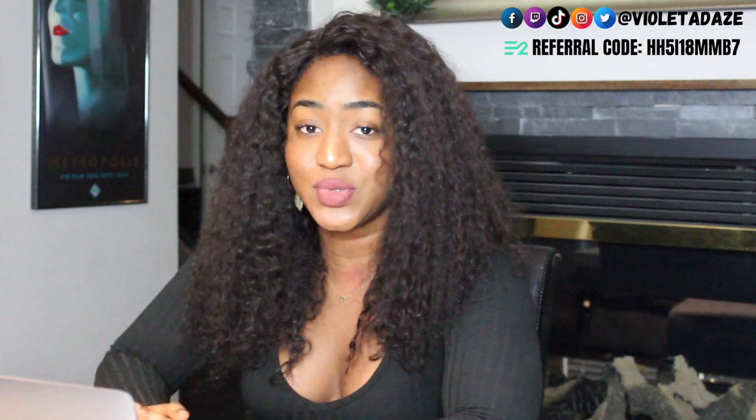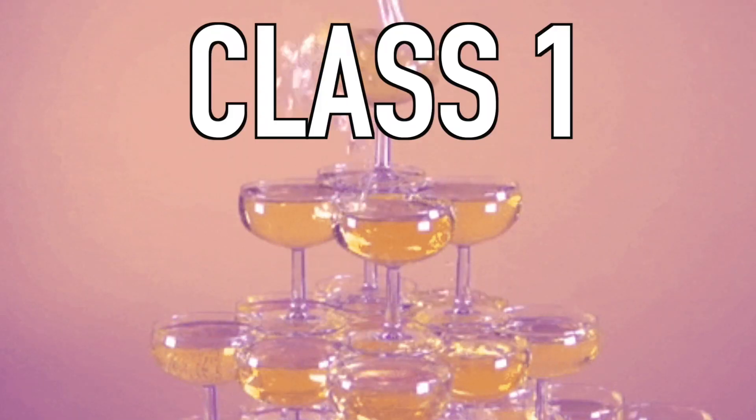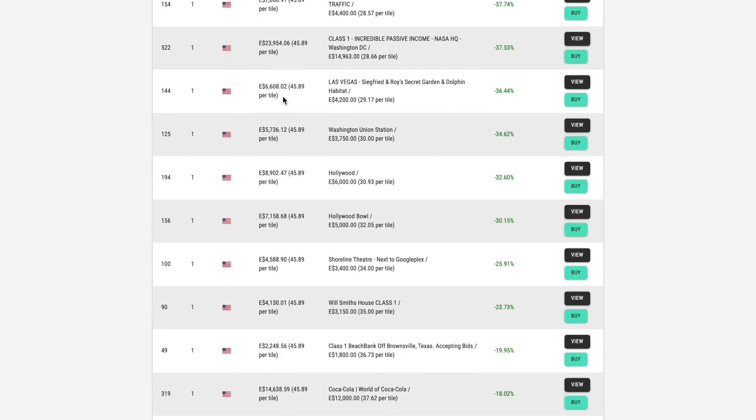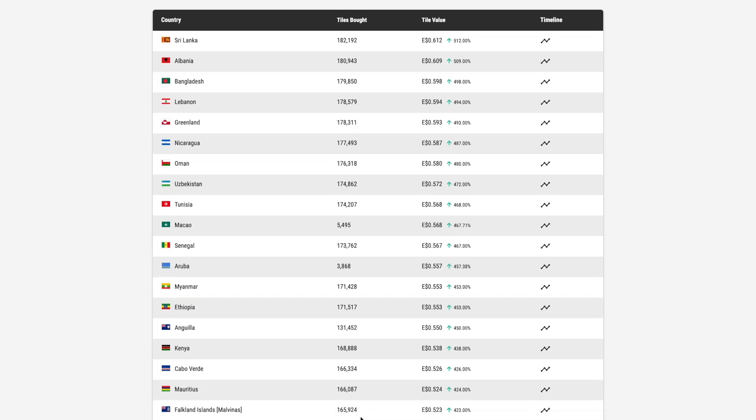The first thing I look for when I'm buying Earth 2 land is obviously buying class 1 or class 2 land. For class 1, for the most part it's sold out but there's still some people selling it in the marketplace. Depending on your budget, you might be able to afford it, so check there if you really want class 1 land. For class 2 land, there's still a good amount left. It's going quick so if you haven't bought your class 2 land, you might want to jump on it, and you can also find it in the marketplace.